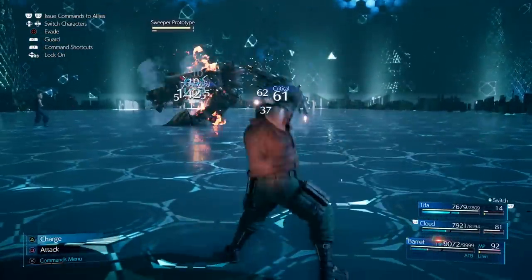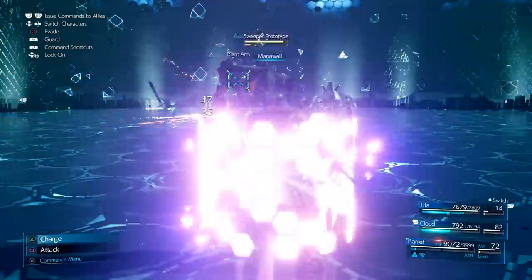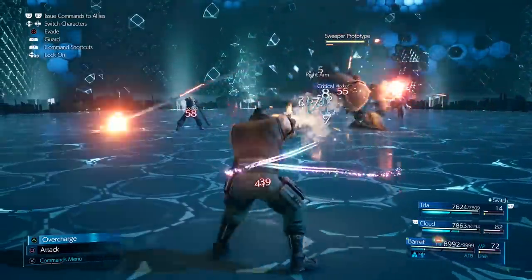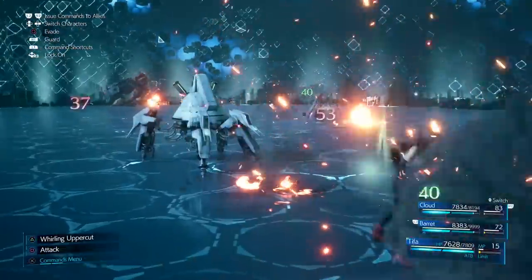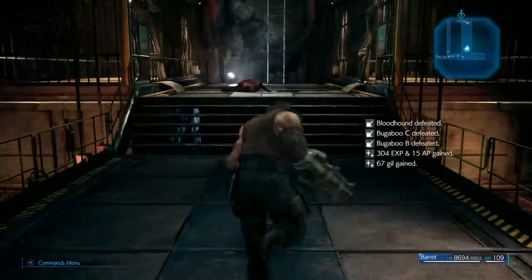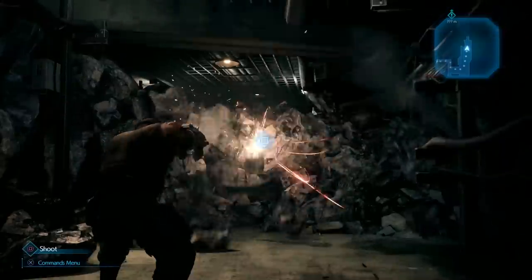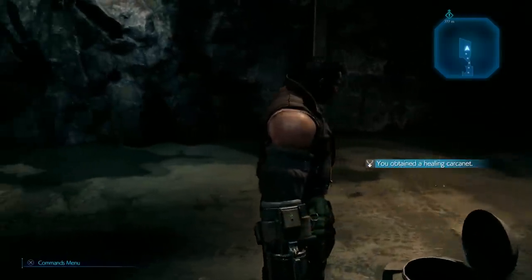The sixth item is the Healing Carcanet, definitely something you'll want in the endgame, especially for the hardest challenges where you need a designated healer like Barret or Aerith. It increases the effectiveness of not just healing items but also spells and abilities, meaning Healing Materia, Pray, and Chakra Materia all benefit. You first get this in Chapter 13's underground lab during the Barret section — climb the second ladder, go left, shoot and destroy the wall, and the Healing Carcanet is behind it. You can collect this multiple times.